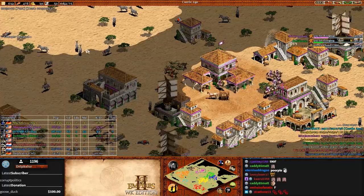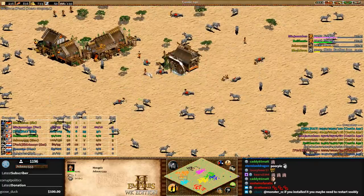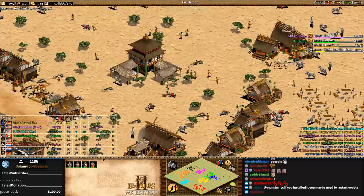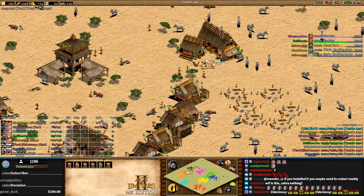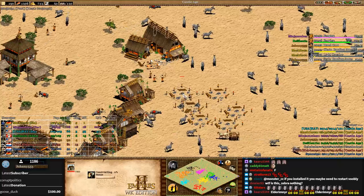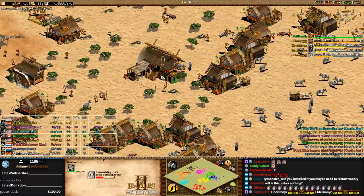Franks or Mongols would be good here - Mongols especially because of the extra HP light cav in castle age. This is a great map for Mongols. Another thing is if you build a castle you can research Nomads, and then your lost houses don't lose pop space - you could delete all the houses and have less clutter.